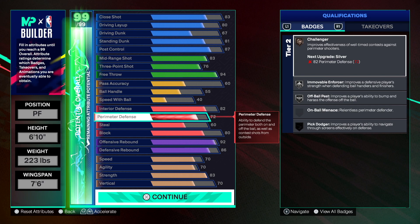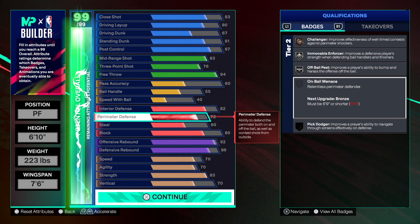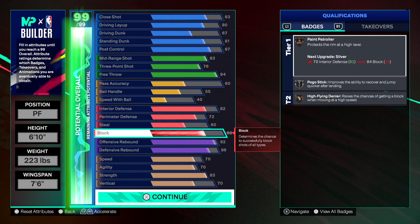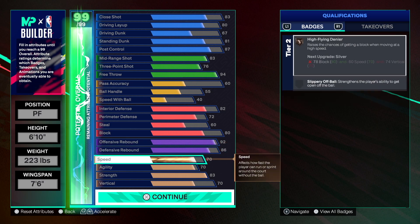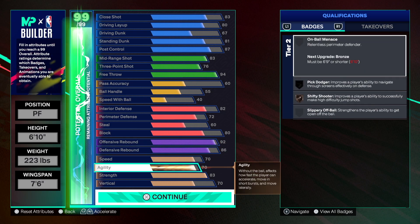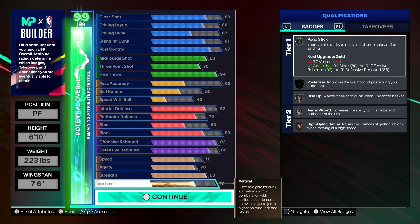You've got interior defense and perimeter defense because you've got Challenger. You don't get Onball Menace because you have to be 6'9" or shorter, so you won't get that. But you do get Challenger, you get Interceptor which is great, Pain Patrol is going to be on bronze, Pogo Stick is going to be on silver, and High Flying Denier is going to be on bronze. You'll rebound really well on this build. 70 speed, 70 agility — do not sleep on that for a 6'10" player. At 83 strength you get silver Brick Wall, Physical Finisher, Post Powerhouse silver, Movement Forces silver, Post Lockdown on silver, Box Out Beast gold — you get a lot of good stuff.